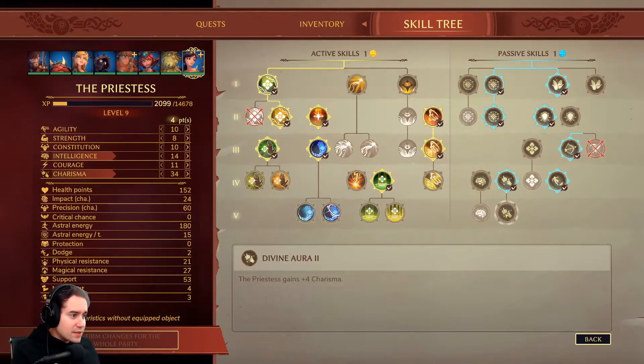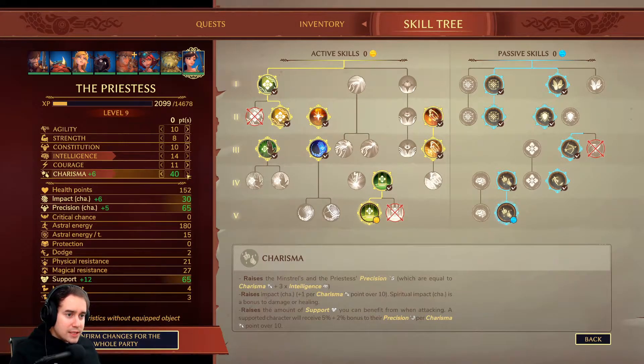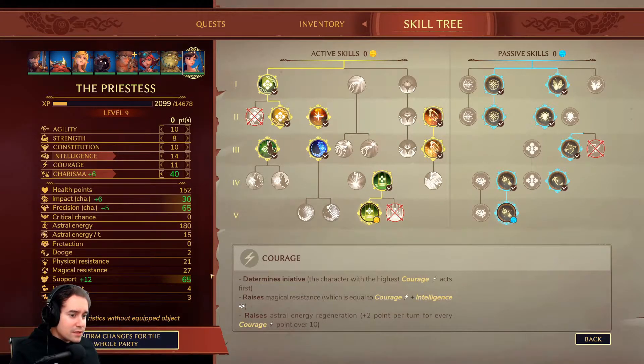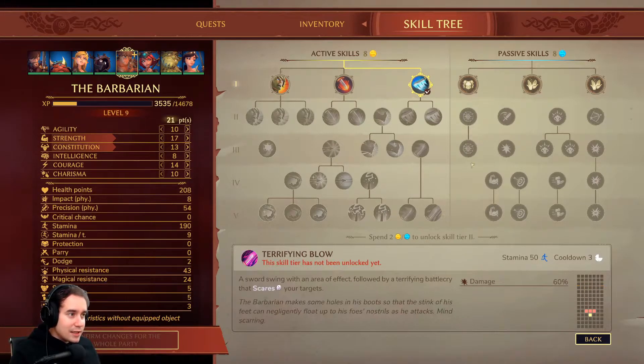The priestess — on the passive skills I'm literally just going to put it in charisma. Everything else is really crap anyway. Charisma gives her damage, precision — so I'll take that. Over on active skills, I don't want to take this massive one because it's going to heal my enemies quite a lot. I don't feel like she needs the extra range either. So I'm just going to upgrade this to 30 more healing — it stacks with charisma so it's probably more than 30, probably over 120 healing on that group heal. Then I'm going to put it all into charisma again, which increases her healing, precision, and damage. So it's a really no-brainer stat for her. Then — I purposely missed out the barbarian because I've respecced him from scratch, for one reason and one reason only.